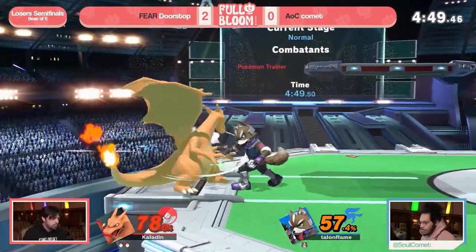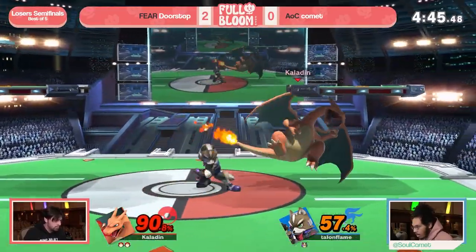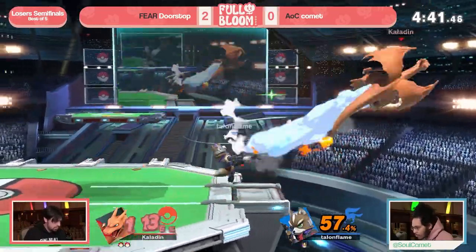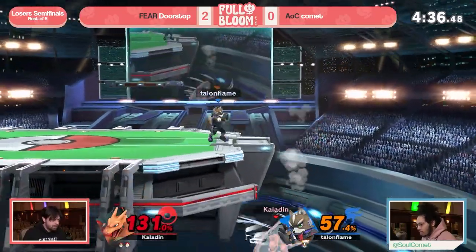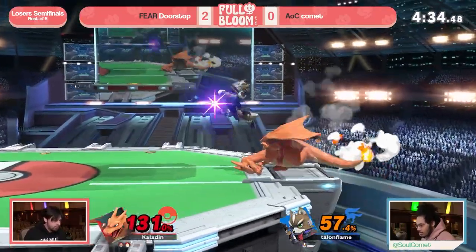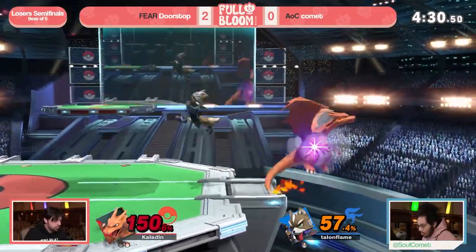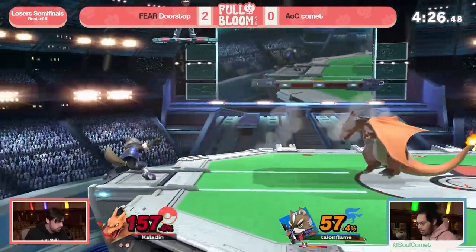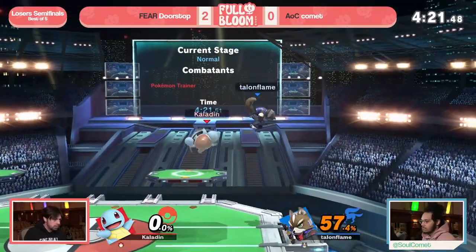Doorstop trying to sauce a little bit using Charizard's extra jump to make it back to stage — a lot of momentum on his side. Comet really has to dig deep. Charizard is a big body so this will be a tough matchup, but one read with a back air could be the end of it. Charizard is also really good out of shield. Comet playing super aggressive at the ledge, not letting Doorstop breathe — able to get that back air. Luckily the flare blitz gets Doorstop back.